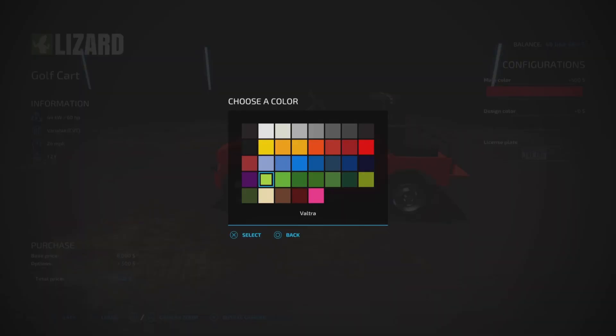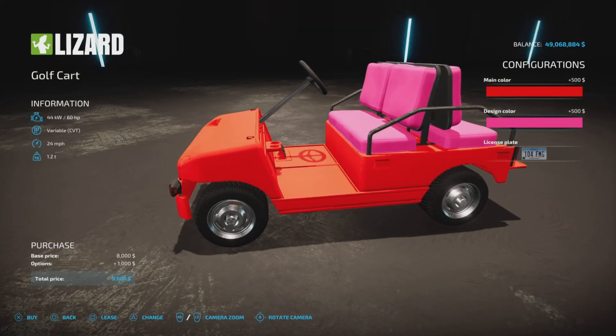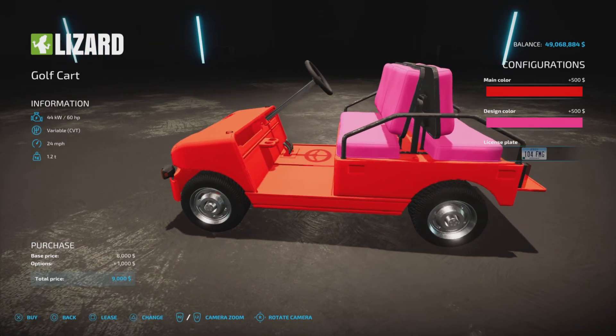Design colors — you can make the seats pink if you want — $500 for that. And of course, a license plate if you so choose.